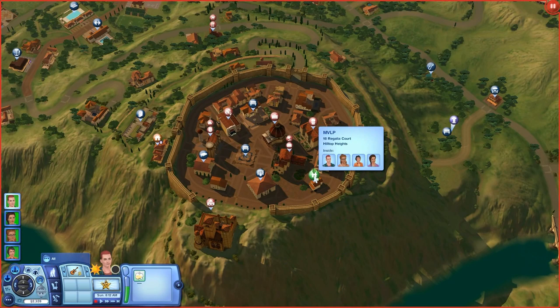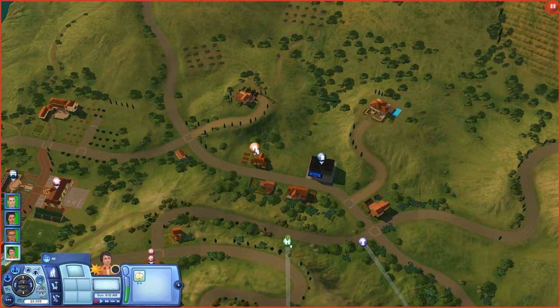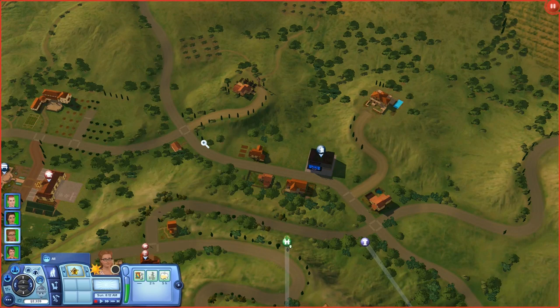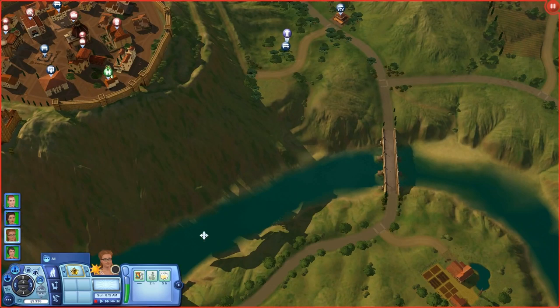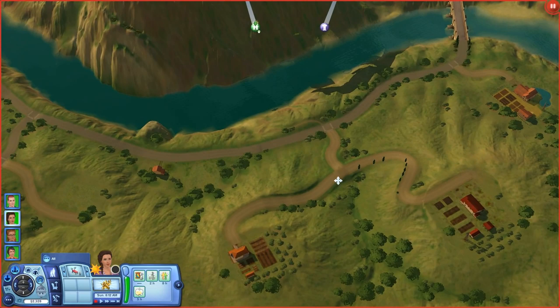Sebastian's mermaid family lives right over here — Triton, Alice, and Salty. Chuck's parents, Cara and Mateo, are over here. I gave them a crib and a couple extra beds in case they want more children. Ruby's dads are over here enjoying the retired life in Monte Vista — Paul and Eric, a really adorable couple. Ashley's family is back in Isla Paradiso, but Sebastian's family adores her and is really looking forward to having her as their daughter-in-law one day.